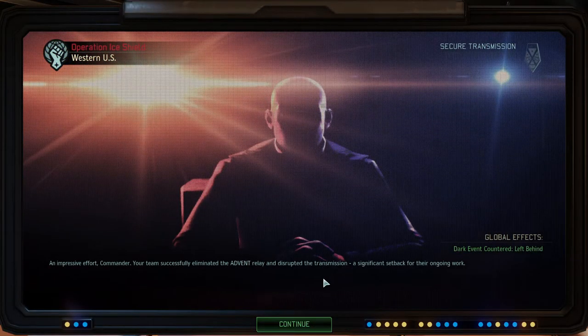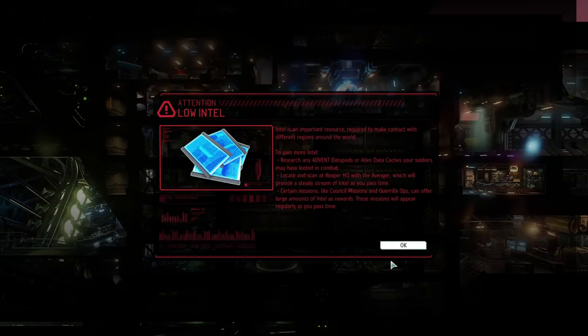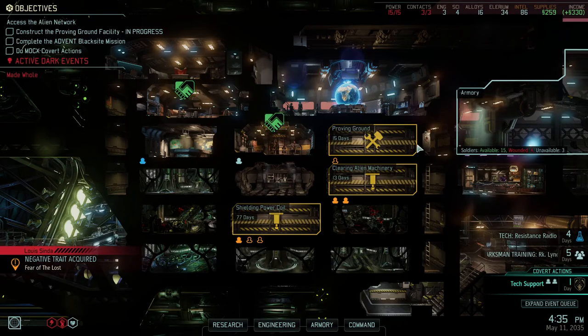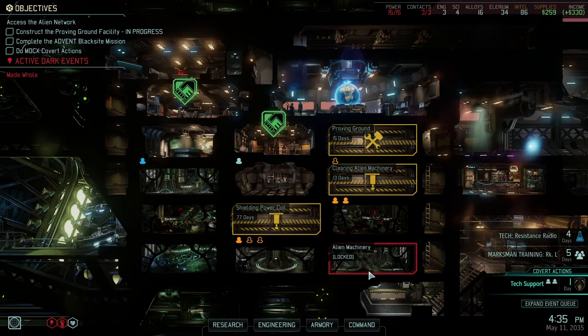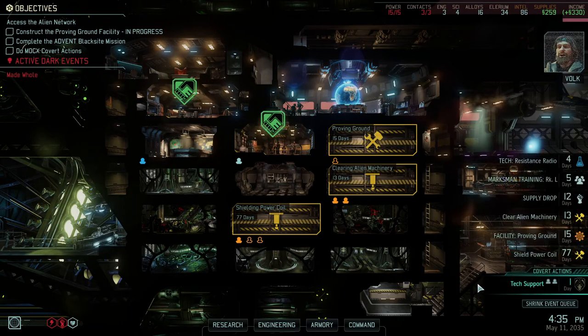Alright, we countered that dark event so that's nice. We have low intel apparently, and we have a negative trait - Fear of the Lost: Necrophobia, for Louis. When it comes to aliens and the Skirmishers, I don't trust them and I don't like sending my people out hand in hand with them. That said, they're definitely loyal to the commander and they can put up a hell of a fight.